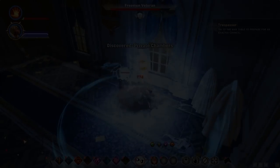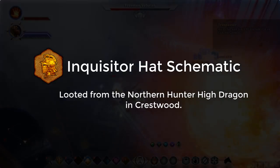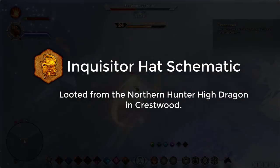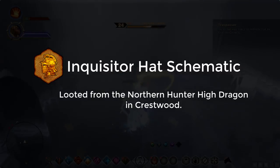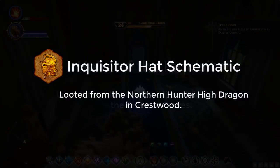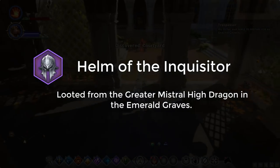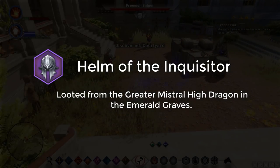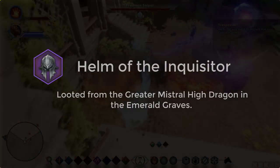For your head in tier 2, you want the Inquisitor Hat schematic, which is looted from the Northern Hunter high dragon in Crestwood, or you can get the Greater Mistral high dragon in the Emerald Graves and pick up the Helm of the Inquisitor from that dragon. Both are really useful — kill either dragon and get one of them and you should be sorted.